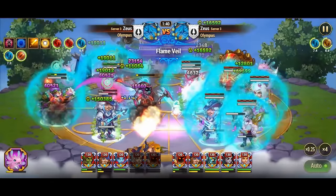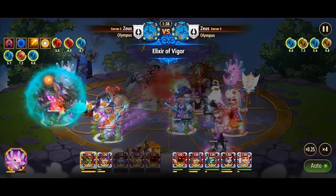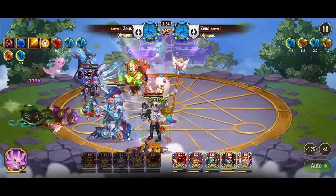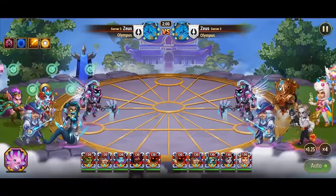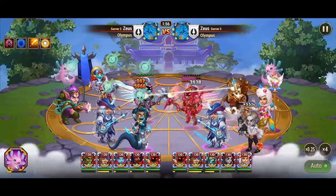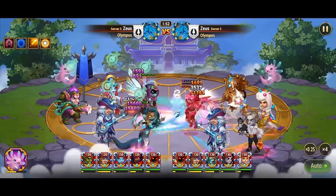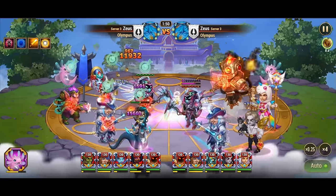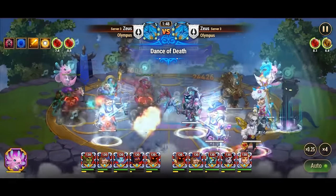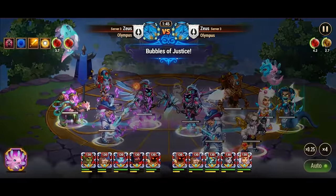Helios possesses a skill called Flaming Retribution, which triggers whenever his allies are critically hit while his Solar Wind ability is active. This skill enables Helios to retaliate against attackers with a fiery beam when a critical hit occurs. Yasmin, on the other hand, is known for her high critical hit chance and agility, making her a formidable opponent. Her skill Dance of Death allows her to swiftly strike her enemies seven times, with the potential for critical hits.